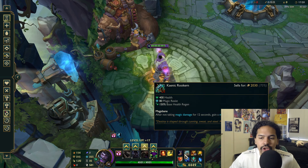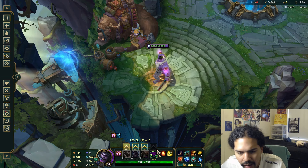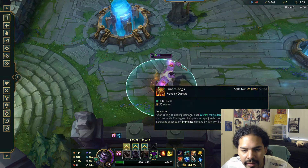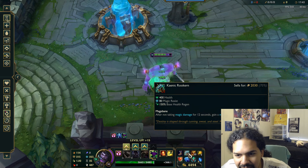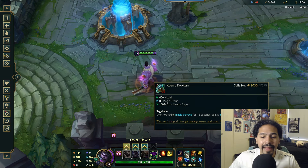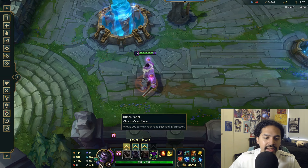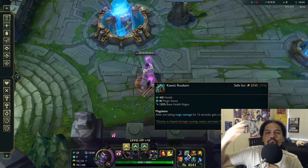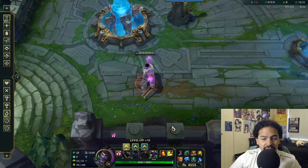Testing the shield size — it's 904 with my current build. This is without Heart Steel stacks, without Grasp stacks, and with Revitalize but no HP rune. This could realistically be 1200, 1300, or even 1500 — that's an entire ultimate or a full ability combo just blocked by this one item. This is going to be hilarious, things are going to be so fun.